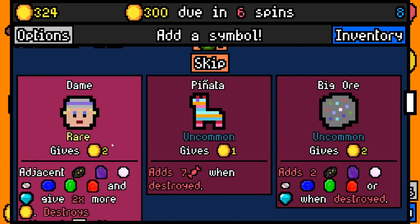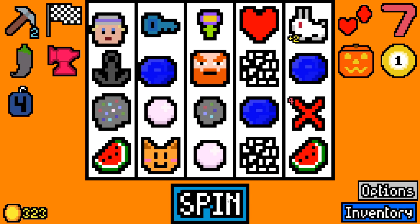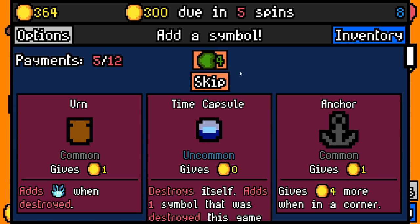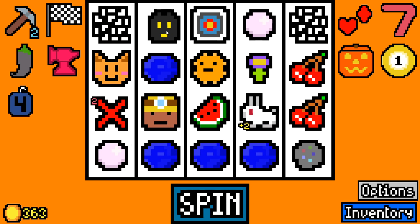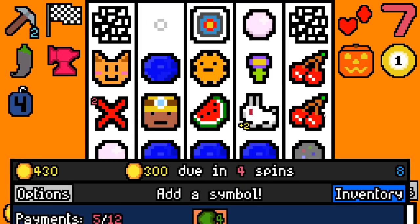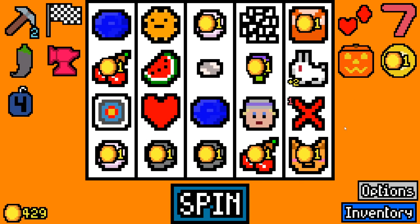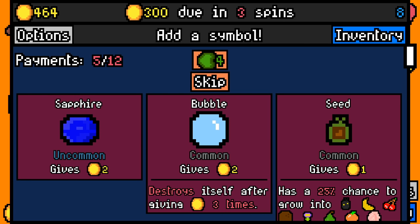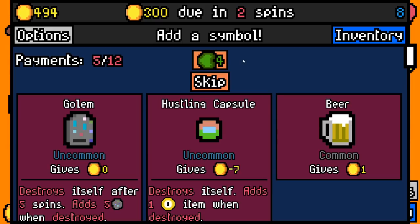Watermelons were added thanks to the compost heap essence - they're kind of valuable. A dame adjacent to things gives two times more gold. Nice, from the dame - that fits this build quite nicely. We'll take a time capsule - I thought it'd add some ore but it added a void creature instead. 67 roll - won't take any of those, not even the ninja unfortunately. The board is a bit too full right now, I would like to add another sapphire but it's not worth it, we're on 30 symbols already.